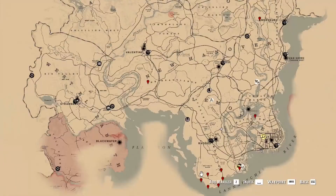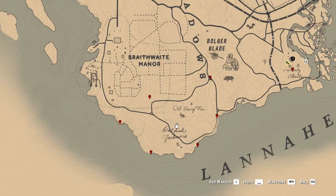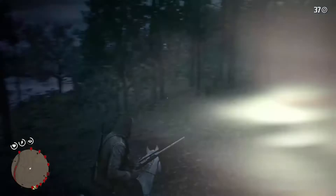Now that you know that this pelt is really important, it's time to find out how to get it easily. The first location where you can find the panther is in Lemoyne territory — to be precise, south from Rhodes and Braithwaite Manor. Here you will find a thick forest you have to explore in order to find the panther. Keep in mind that this animal will appear only at night, so set up a camp and sleep till night, then get back to the forest. The easy way to find it is by riding your horse through the forest — you will be attacked by the panther when you get close enough.